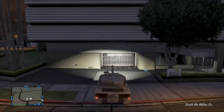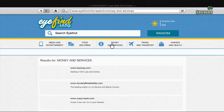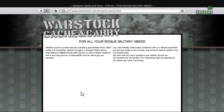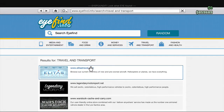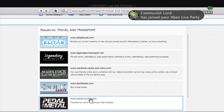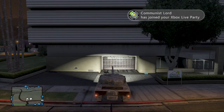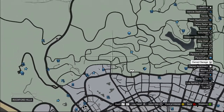You can either buy a tank off the internet on Warstock.com. If I go there now, go to Travel and Transport, down to Warstock, and there it is — one and a half million dollars. You can phone Pegasus to get your tank. If you don't want to do that because it sounds like too much hassle, press Start and go to this position on the map.